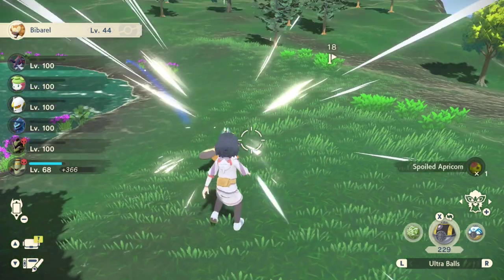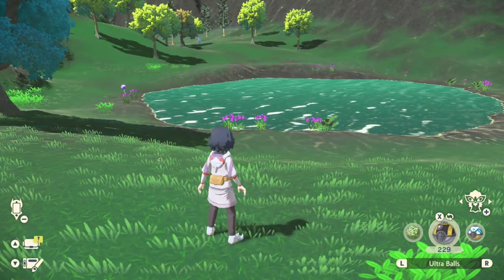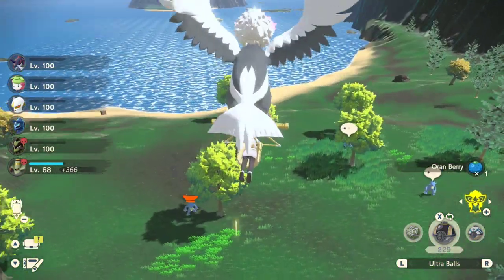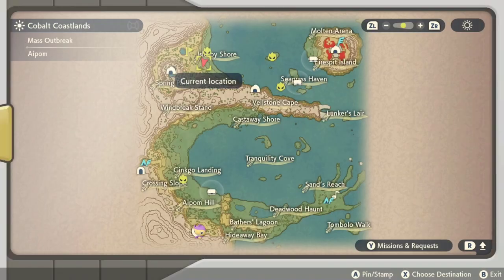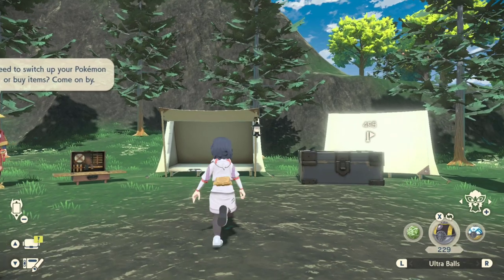Make sure you catch or defeat these two Biberels, get them out of here, and then we're going to reset this area and make them respawn. If you think you know how to reset spawns by going back to Jubilife Village, that's going to take you forever — I have a faster way. Also, if you're looking for the evolved form of Prinplup, there's an Alpha one right by the beach. So you can get the entire family in this local area.